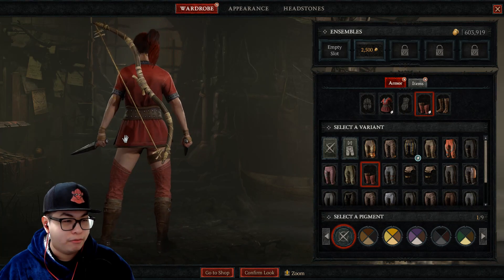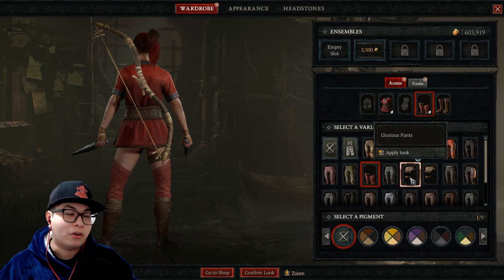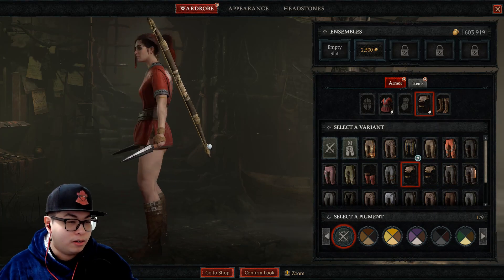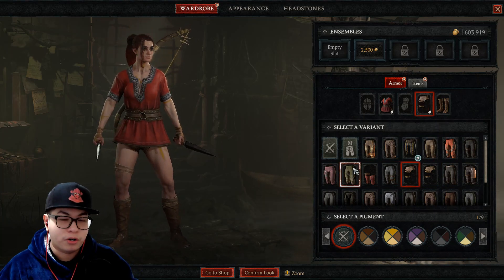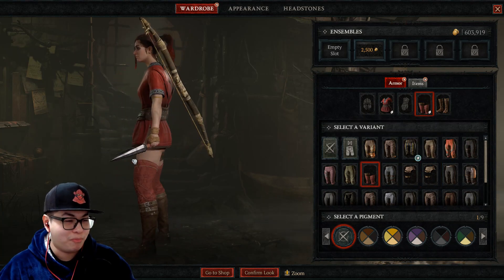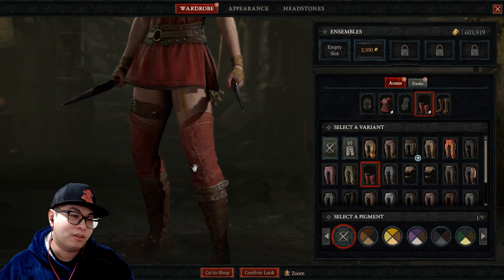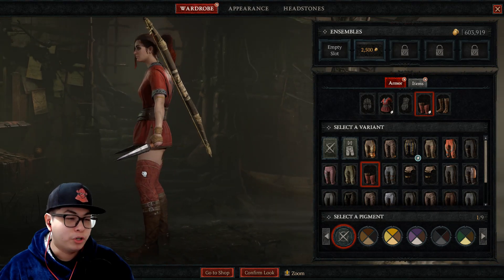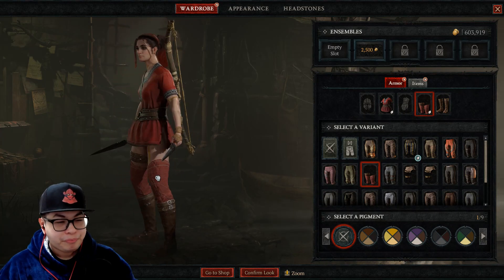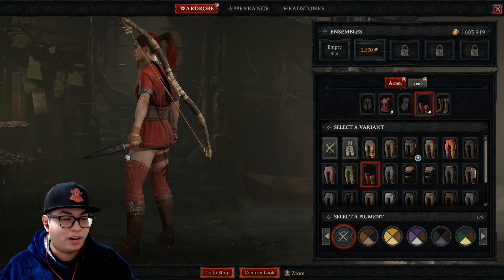So yeah, that's probably something they're gonna have to fix. But yes, you can basically turn your Rogue into the ultimate thirst trap, at least in the wardrobe section. She is wearing something, FYI — I'm pretty sure this is just a bug and not conducive to a healthy gaming environment, unless Blizzard says it is. I just saw it and thought it was funny.